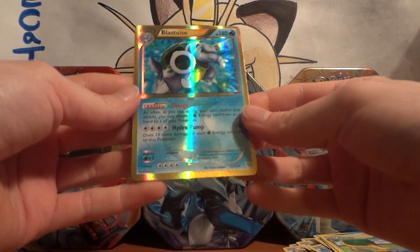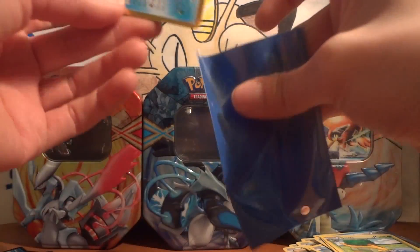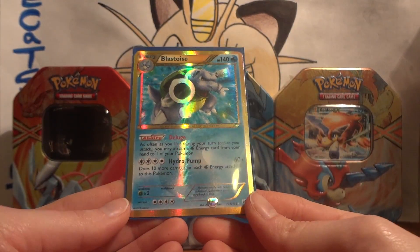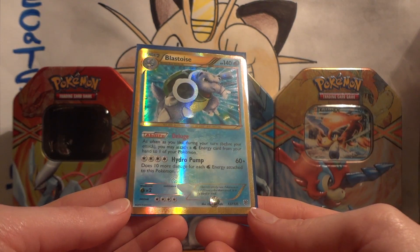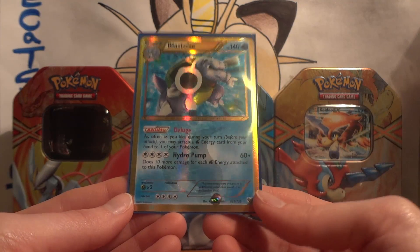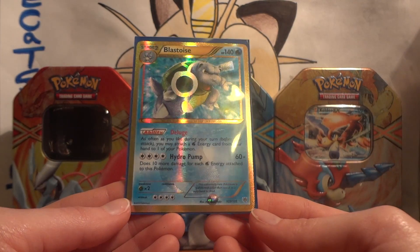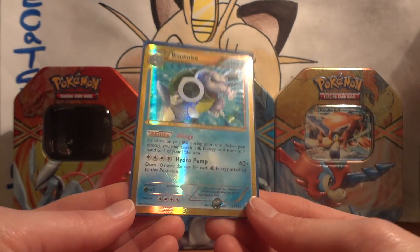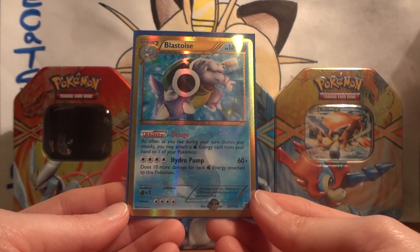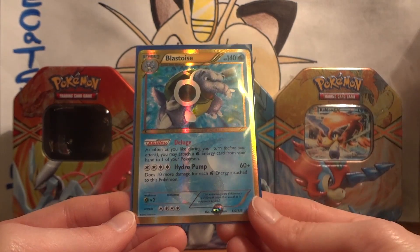And my rare is a Shiny Blastoise! Where's the sleeve? That is beautiful. So I have one in my collection, so this one will be up for trade or sale. That made all these tins worth it — just this pull. Shiny Blastoise. It's just always different when you pull them. Really amazing tin, and what a way to end it — Shiny Blastoise.